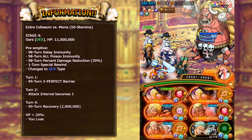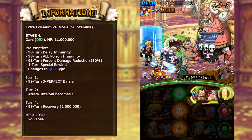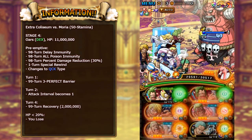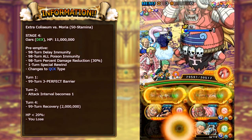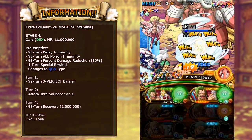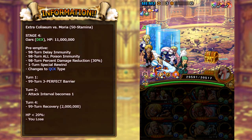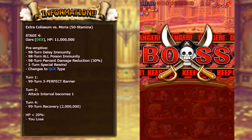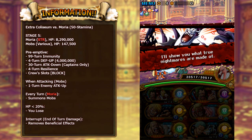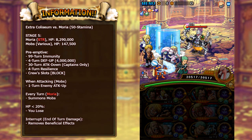He also becomes a quick unit, so definitely having some Dex characters against him is going to be extremely useful. He does apply a perfect barrier after one turn as well, so he does lots of really annoying defensive effects. Having extremely strong characters is going to be helpful here. Don't get him below 20%, because he does a lot of damage to you and you essentially lose. Moving on now to the final boss against Moria — he has about 8.3 million HP, and he does summon some mob characters that have around 150,000 HP.